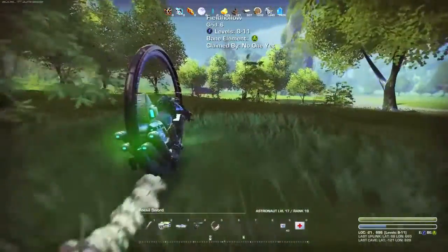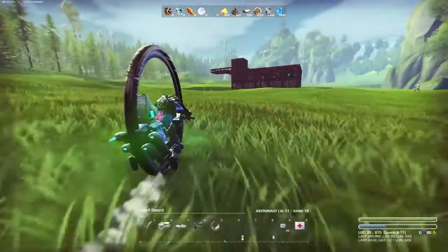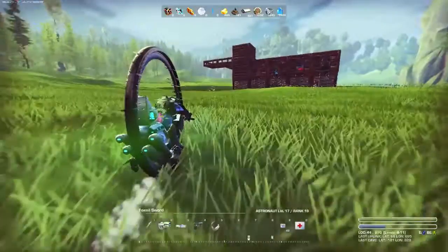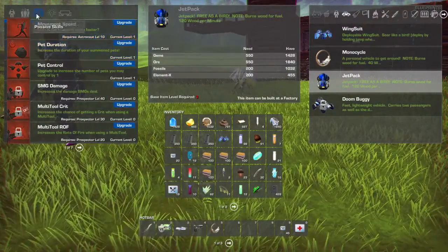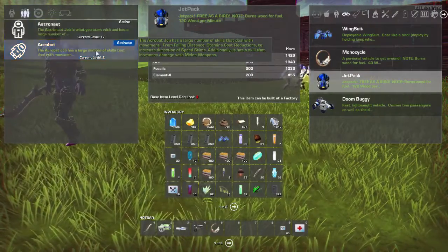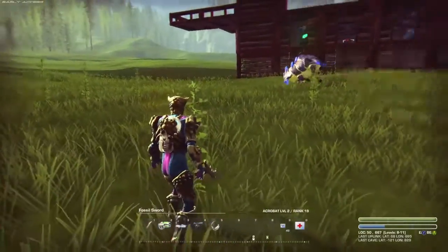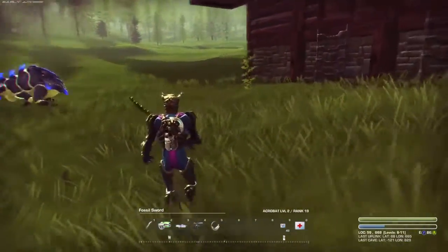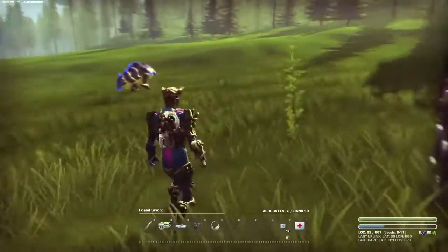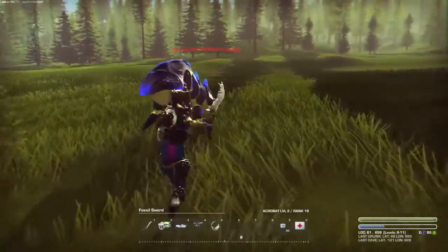I also found my first job blueprint, so I switched over. I switched over to the acrobat job for a bit. The trouble is you now become really weak whilst you level up again, because this is only level 2 whereas my other one is level 17 — hence my total rank is 19. I can no longer tonk things with impunity — look, that's taken off almost nothing, even if I use my assault rifle.